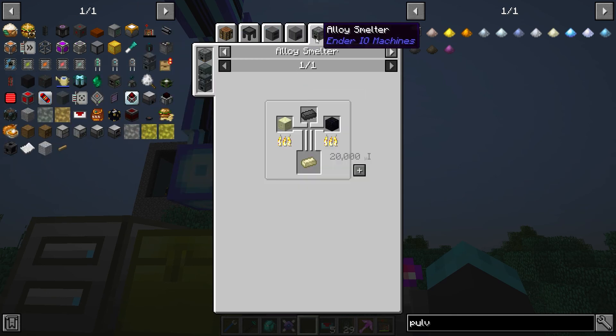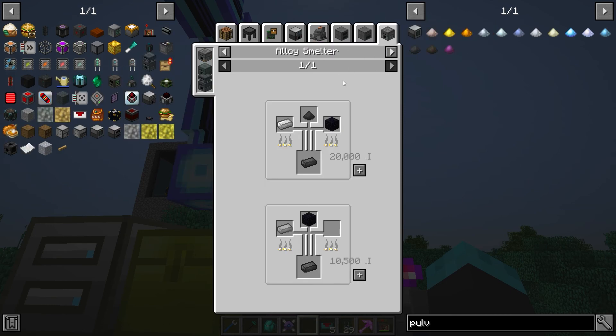Now I think it knows how to make one of these ingots — it knows how to make dark steel, knows how to make the pulverized coal. We've got iron, we've got obsidian. Perfect.